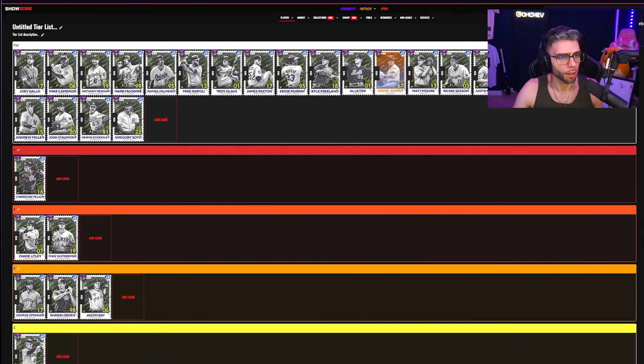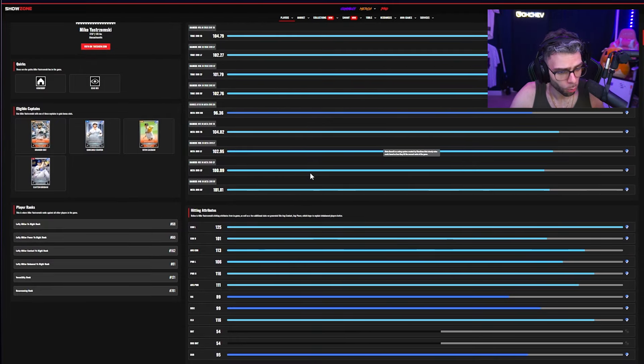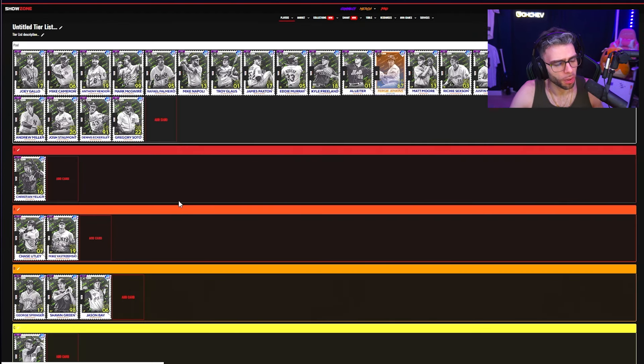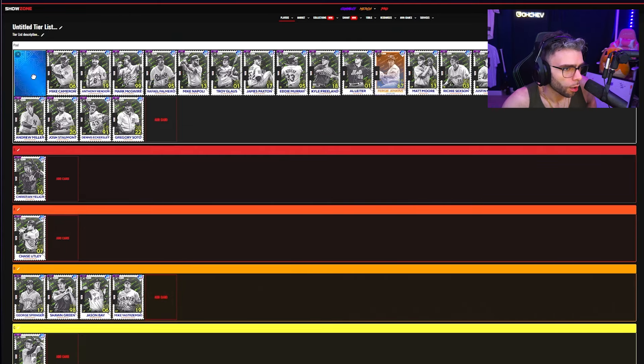Yastrzemski has 101/125 contacts with 106/116 power, vision is 89. Because he didn't fit any captains well, he's good on the lefty team, so I'm going to go B tier for him.